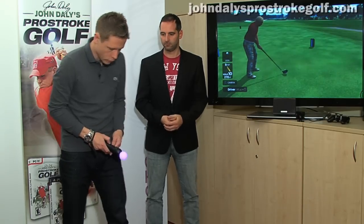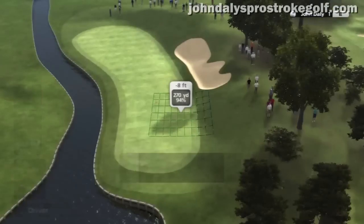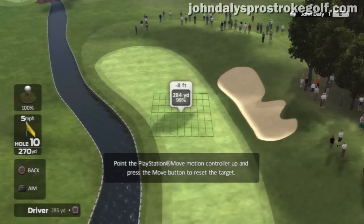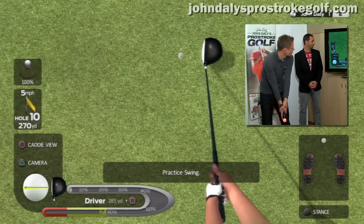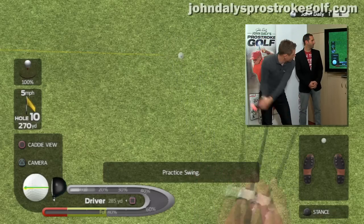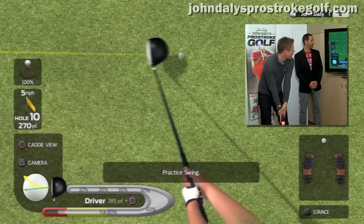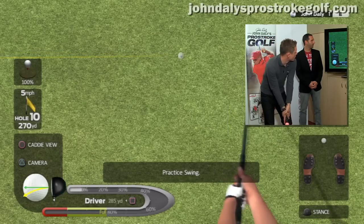This is the first golf game to fully integrate PlayStation's Move Motion Controller from launch. We're with John Daly on the famous tenth at the Belfry and this is caddy view. I can zoom to the area where I want the ball to go and also change my club in this initial setup. Now I'm in Pro-Stroke view, which initially allows you to do a practice swing. As I'm swinging the club you'll see a yellow line which gives you one-to-one feedback — that feedback is effectively giving you the ball path.